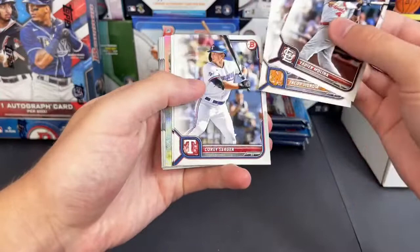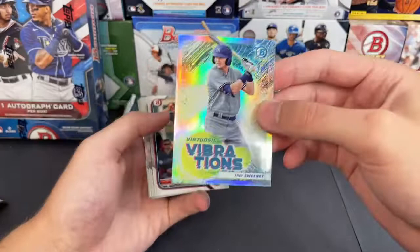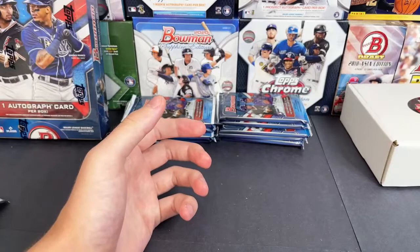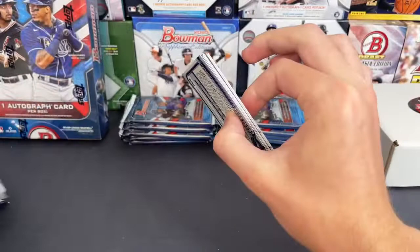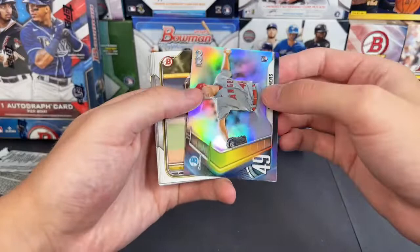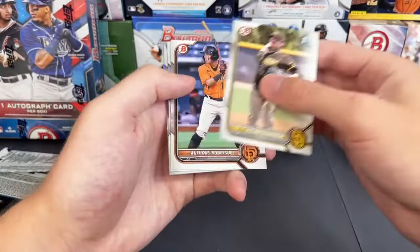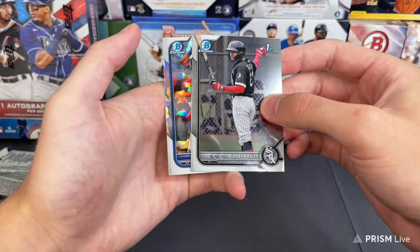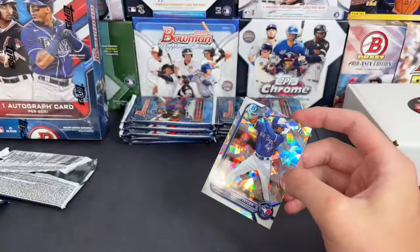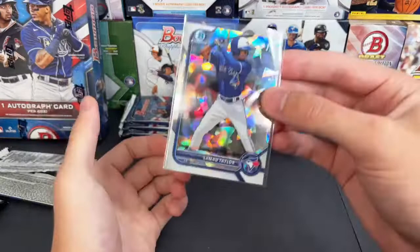Molina, Seeger, Lars Nootbaar, Trey Sweeney who has his first Bowman in this product, Curtis Mead, Valerio, and Alasko. Are there any comps on Ramos? Sam in the background says the last one did $203 — pretty good card. Tatis — looks like it might be for the Blue Jays. Cool card. Atomics always look really nice. Sam's watching some baseball back there.